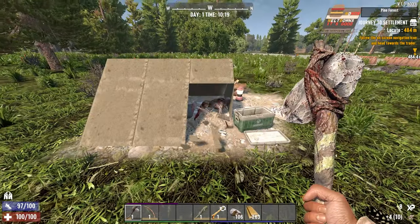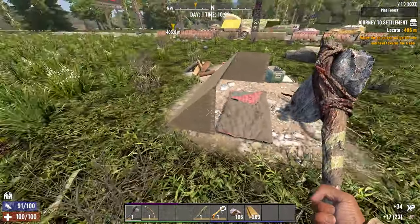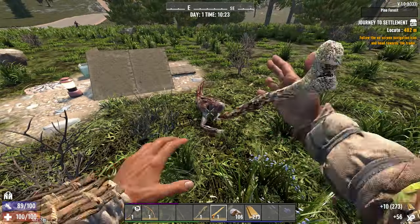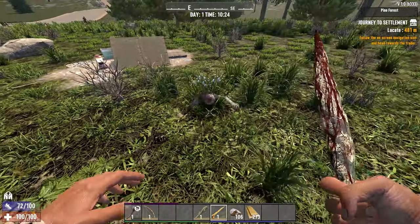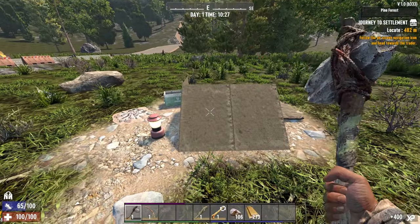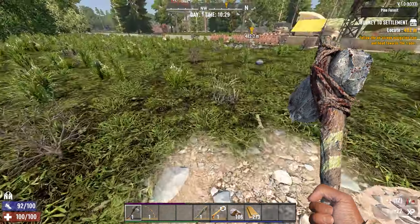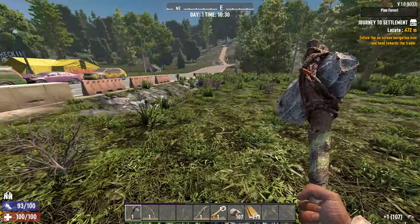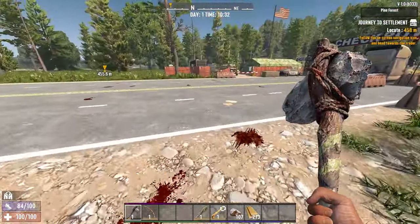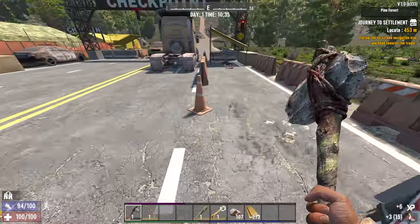There's a checkpoint. You can take the tents apart for cloth — always advisable. Steal those wood piles wherever you see them. Watch these little guys — they have quite a lot of health and a really far reach. Take the coolers; coolers are made of plastic. One of the first things you're going to want to make is a dew collector to get some murky water, and those take 100 plastics — get all the plastics you can early. You can also get plastics from the traffic cones.